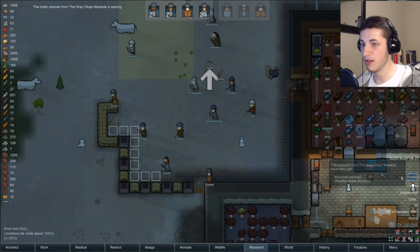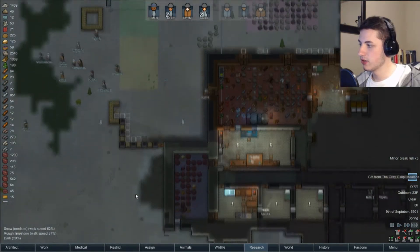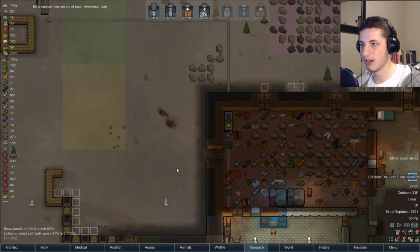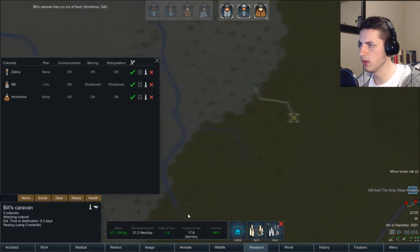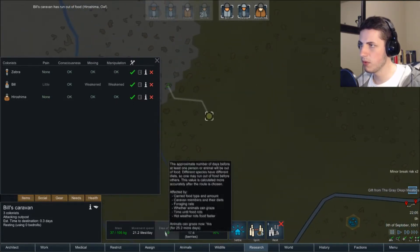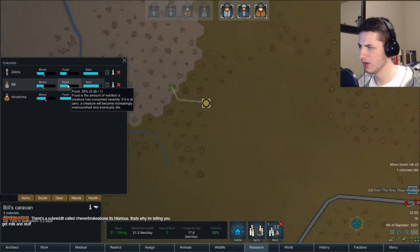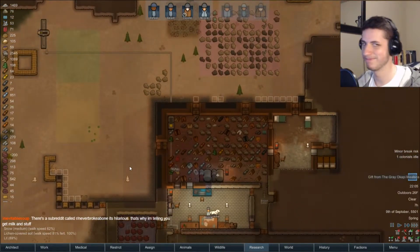A gift — they just left us a revolver and a wooden mace. These guys are awesome. It's just a shame that I wish more people would stop by and just chat for a bit, because I honestly don't care about views. Bill's caravan has run out of food — wait, we have 1.9 days of food. There's a subreddit called Never Broke a Bone — it's hilarious. That must have been a bug because they have food. How strange.